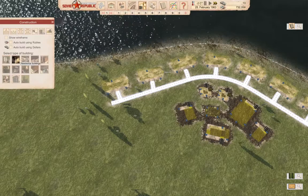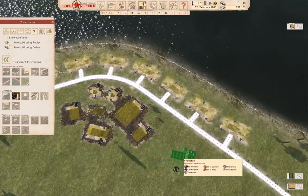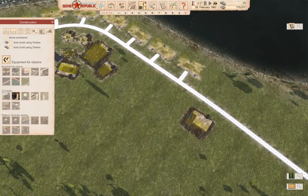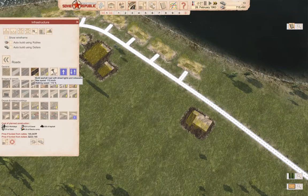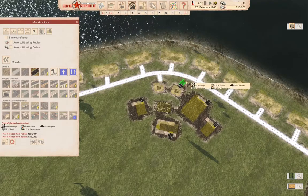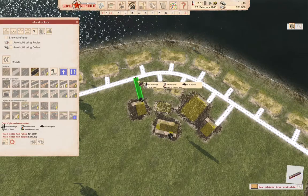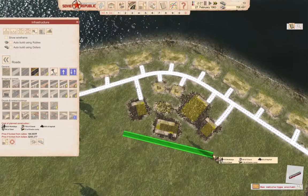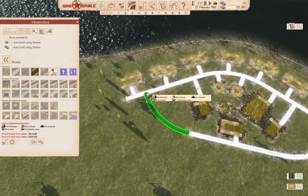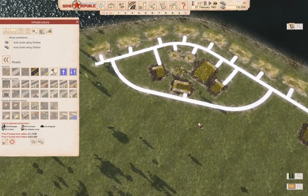We're going to go back for equipment, and we're going to need a fire station, which we'll stash over here. We're going to need more road connections — like this, like this, like that, like that, like that — and we'll put a road across here, which will come in like that and like that. I think that gives us a decent layout, and I can put more housing around here.